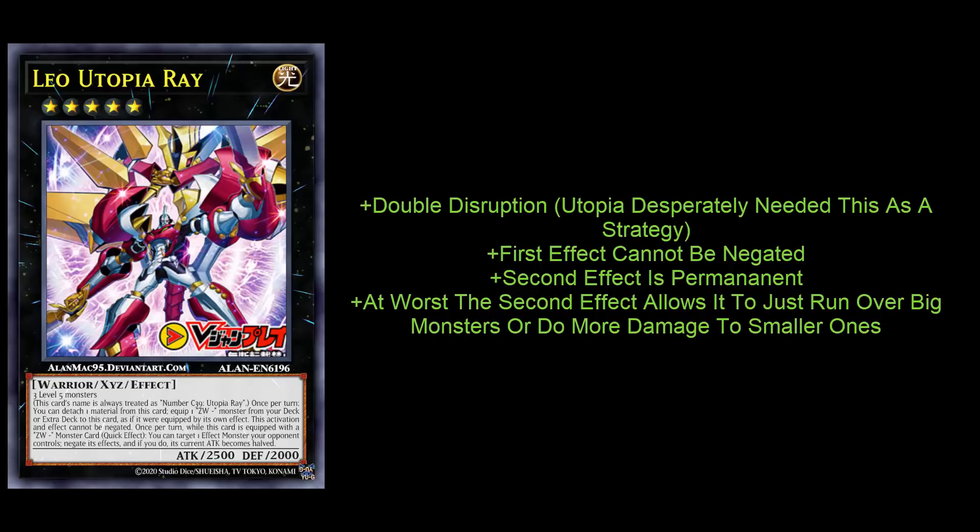You get double effects that are amazing. The first effect to get the ZW weapon, your opponent cannot stop. I'm thinking in most situations, probably 90% of the time, you're going to go for the new ZW Pegasus Twin Saber. That's the one that, if equipped, gives your Utopia monster 1000 attack and you get a monster effect negation. It doesn't destroy the monster, but you still get to negate one of your opponent's monster effect activations. Basically, you summon this card, activate the effect — opponent can't negate it — your Utopia gains 1000 attack, you get a free monster negate, and then a second disruption.